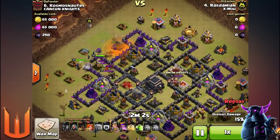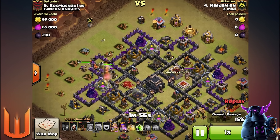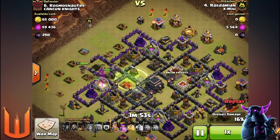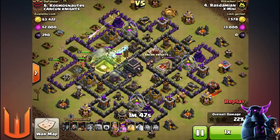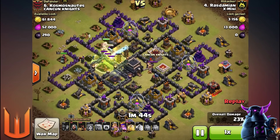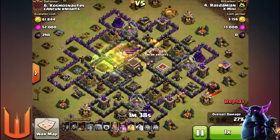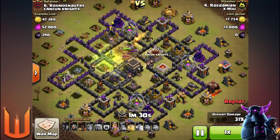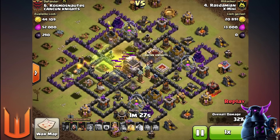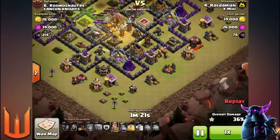The classic kill squad with Golems and Wizards lures the heroes in to knock out the enemy Archer Queen straight away. He's utilizing Jump Spells to get into those compartments where there are giant bomb possibilities, tripping them and shredding up the core — especially with Teslas popping up. The Jump Spells are really handy to get in there, knock out that compartment, and reach the Town Hall. He'll be able to trip any giant bombs in the second compartment too, all while the Valkyries are under heal.